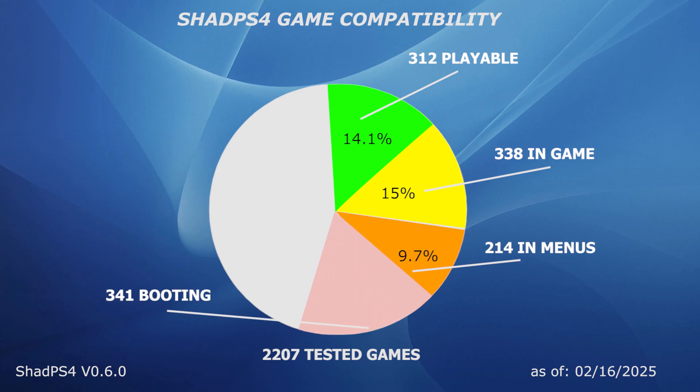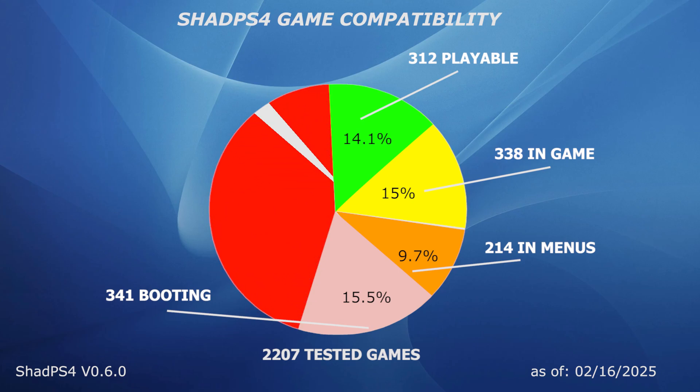Games that just boot but don't go into menus or in-game are 341 — you cannot play those games, they just boot and then crash for one reason or another. Games that do nothing are 1,002. As you can see from this graph, over half of all games tested on ShadPS4 emulator either boot, go into menu, go in-game, or are playable.